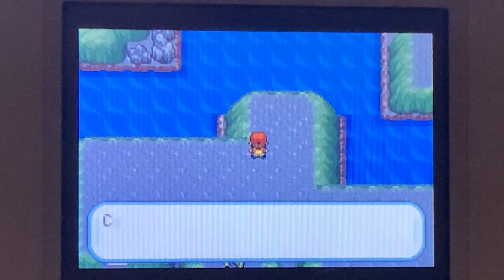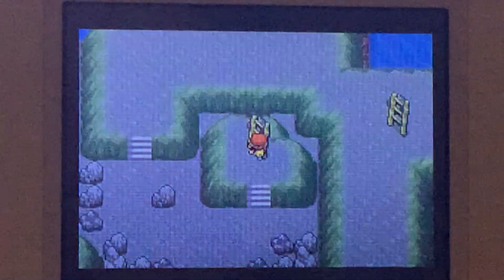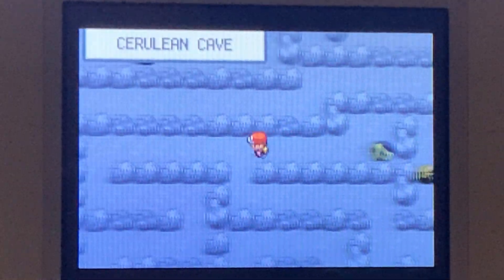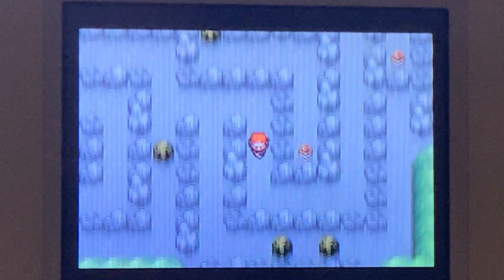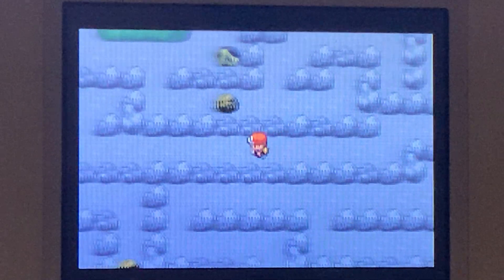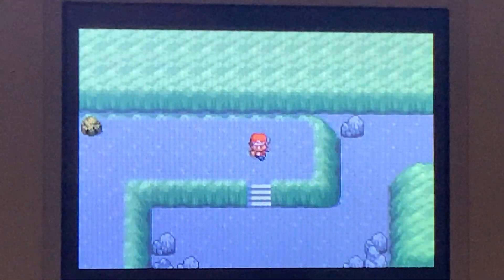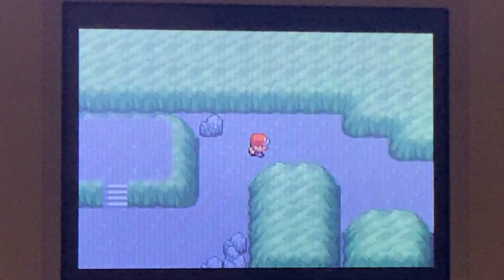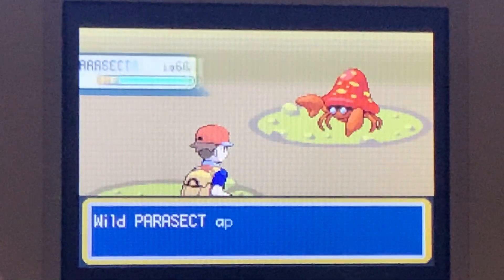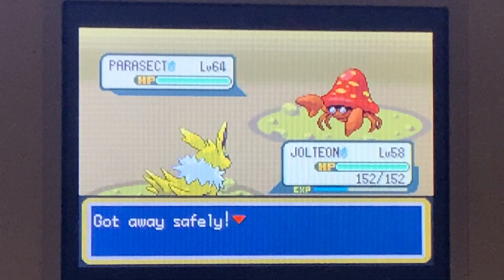I'm just going to pick up any items I see on the way. So far so good — I probably just jinxed myself. Basically take the way I'm going; you can explore the whole cave, but this is how you get to the legendary Pokemon. Oh my god, our first wild encounter — it's a Parasect at level 64. We're not even level 64. Can we run? We can run, surprisingly.